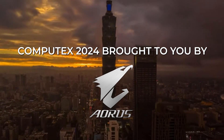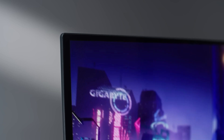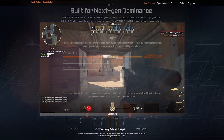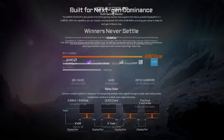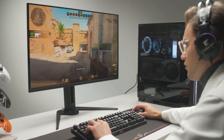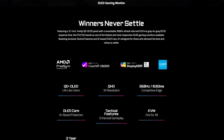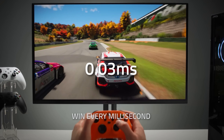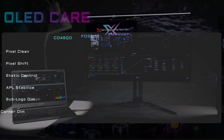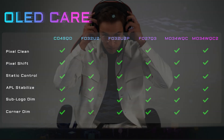Computex 2024 is brought to you by Aorus and their new lineup of OLED gaming monitors, featuring the FAU-32U2P — the first 32-inch OLED monitor to support DisplayPort 2.1 with a refresh rate of 240Hz at 4K. Then there's the FAU-27Q3, a 27-inch 1440p monitor with a whopping refresh rate of 360Hz. All these monitors have incredibly fast response times, variable refresh rate, HDMI 2.1, a built-in KVM switch, and built-in Aorus OLED care to minimize the risk of burn-in.